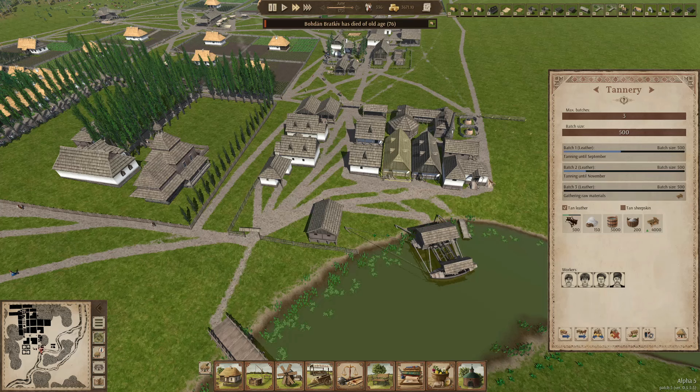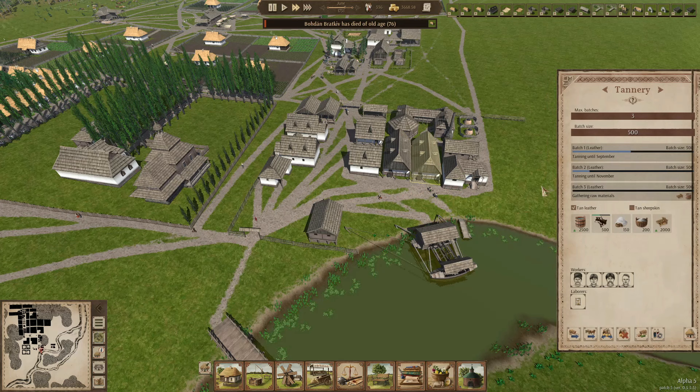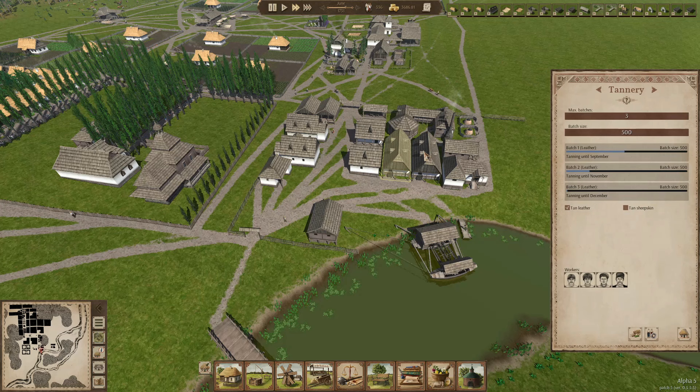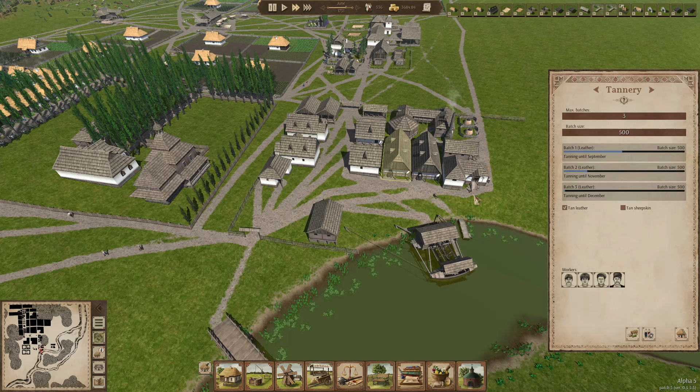They're busy bringing all the stuff in. Three batches of 500 hides — that's 1500. If they do the same on the other one we'll have 3000 leather being tanned. Well shoemakers, I hope you're well rested right now — you don't have leather, but that's gonna change.